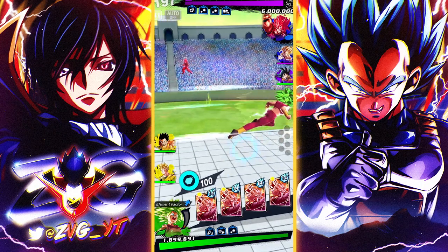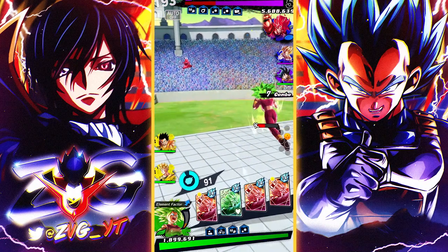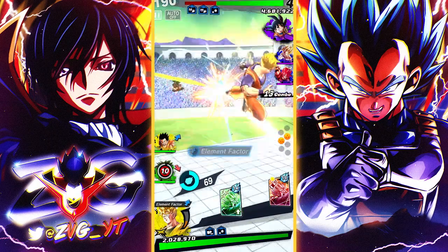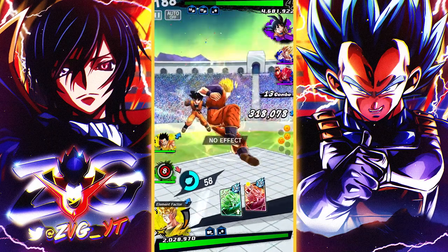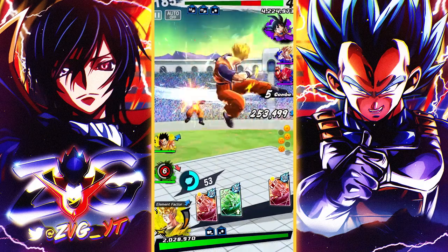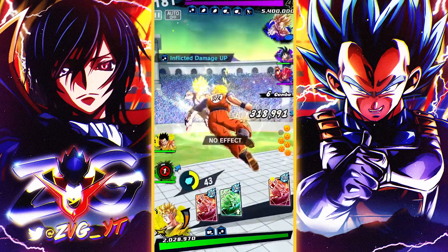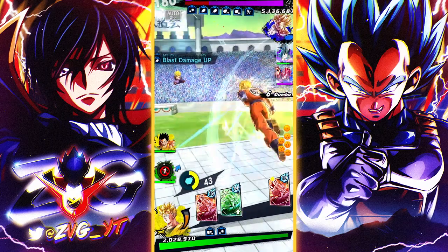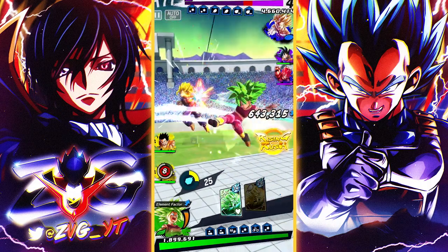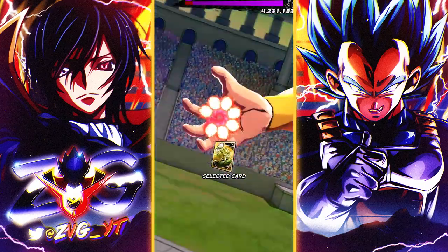If you do this without the float step method then you're pretty much insane. Basically what it is: you use a card, float up, and then use another card — essentially dropping your combo. What the AI will do is they won't know how to react, so they'll either tackle or stay still. Just keep drop-comboing over and over again; you'll get your vanish back, you'll get ki, and you'll get a new card. It's very efficient, just really boring.